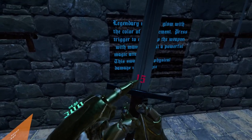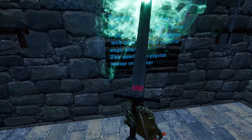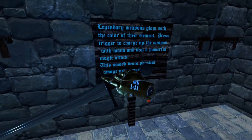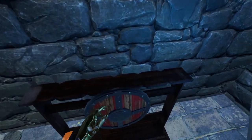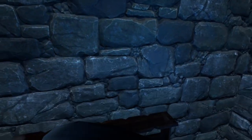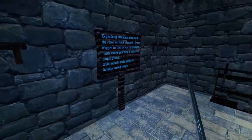That's 15 base damage. If I hold the trigger down — because this is an enchanted sword — it goes up to 100. It does use mana: it's using 10 mana every time I charge it. Then we have the shield. This shield will do 8 damage, so if you parry or just hit an enemy with it, it will do 8 damage.